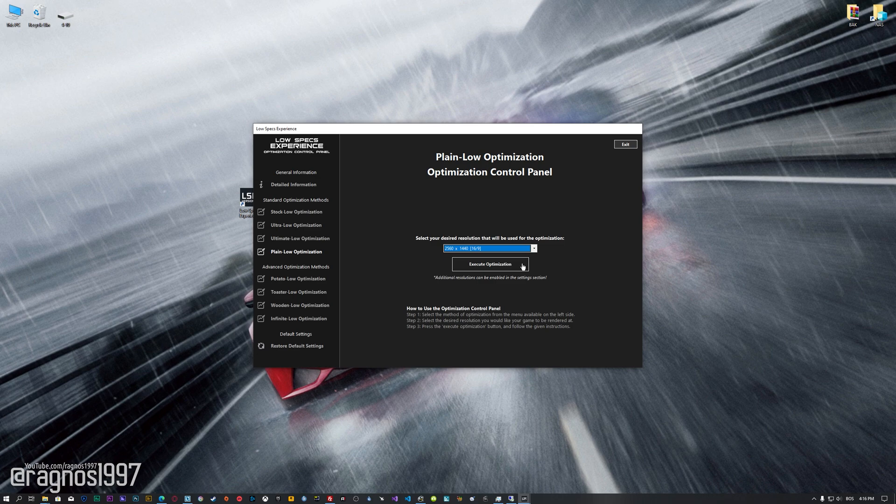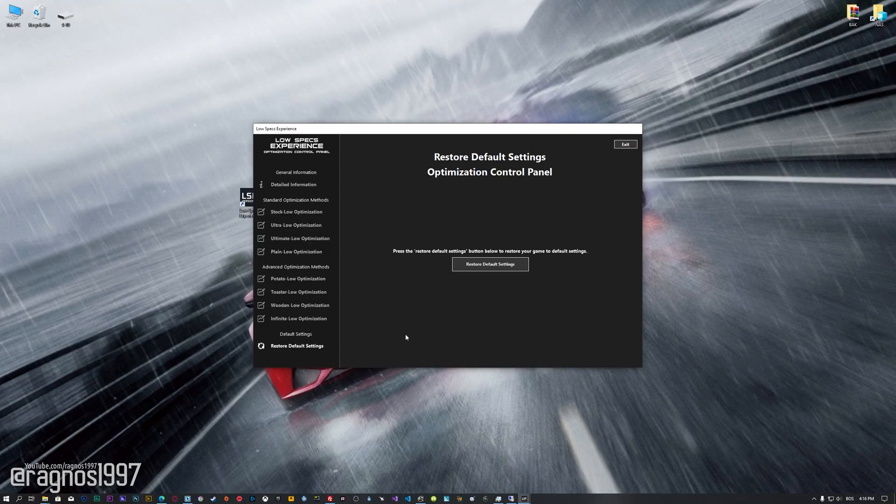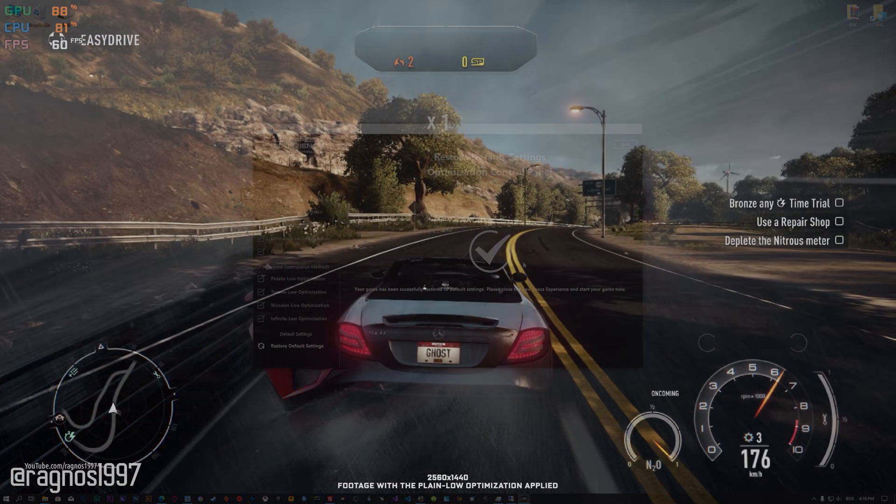Once you decide which optimization method and resolution you are going to use, press the Execute Optimization button and then start your game. Also, if you are not satisfied with what you see, you can always restore your game to default settings by choosing the Restore Default option.